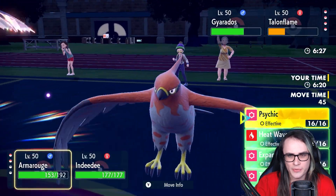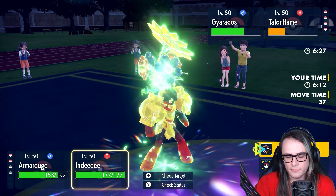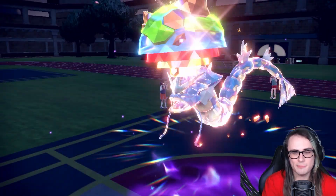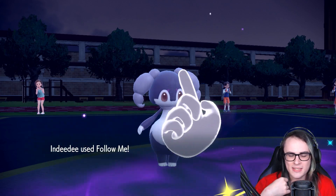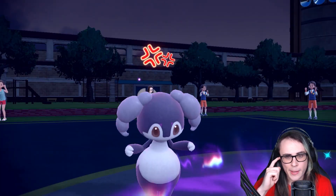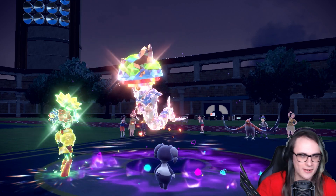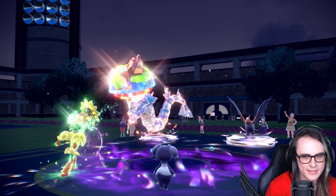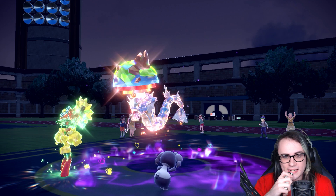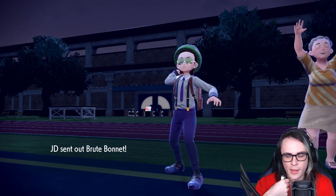Indeedee should still be a good way to polish this up. I'm going to go for Follow Me — this should draw the Talonflame hit, and the Gyarados Earthquake is just going to happen, which I'm fine with. The Expanding Force should KO both Pokémon. They go for Taunt again — and Talonflame doesn't seem to have Brave Bird. Talonflame being gone is decent for us, and the Gyarados being Tera Ground at least isn't the worst Tera that could have came out of this. It's going to be rough trying to take on Tara-Tyranitar if that comes — if it's Bonnet I can still manage, but if Tyranitar comes that's going to be rough. Brute Bonnet — okay, I can manage Bonnet at least.